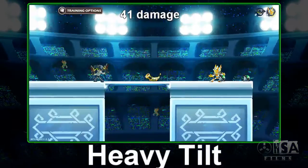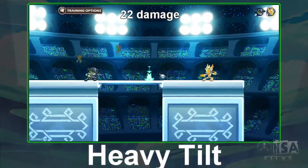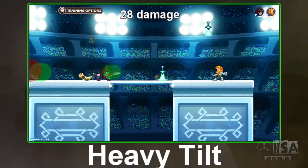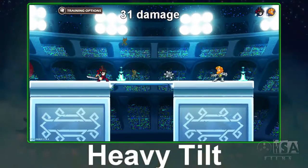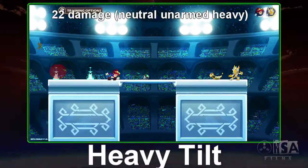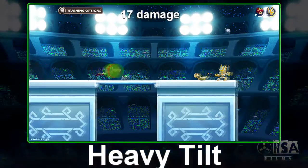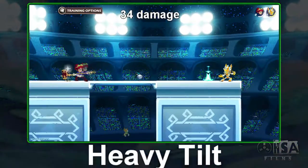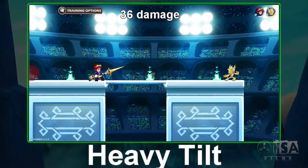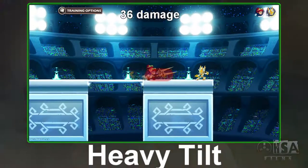Heavy attacks, including tilt heavies, are the most powerful moves you can do in the game. However, they don't come without their price — they are all very easy to counter and punish. The best time to use these is when you bait out a dodge, or a player is going for an item or weapon, or even after somebody else does their own heavy attack. The risk is not without its reward if you connect. Seriously though, lay off the heavy button — it's not doing you any favors with how much most players push it.